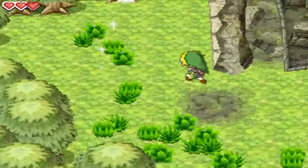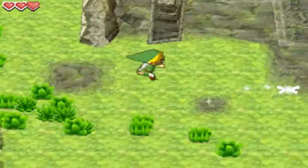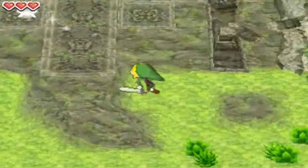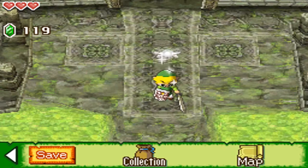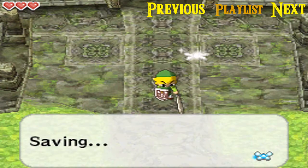But this will be it for this episode. On the next episode of Legend of Zelda: Phantom Hourglass, we are going to start going through this temple and find Lineback in it. I'll see you guys then.